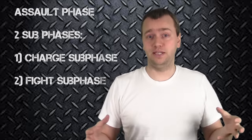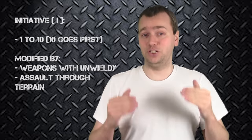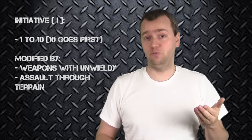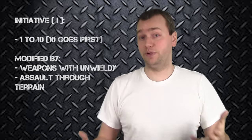Now that you've assaulted, the assault will occur. You've rolled your dice, they've gotten in, everything is good to go. The first thing you need to know during the assault phase is initiative. Initiative dictates when a model will get to attack. It starts at initiative 10 and goes all the way down to initiative 1 — the higher the value, the quicker they attack before anyone else.